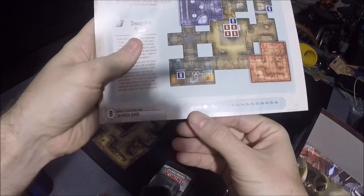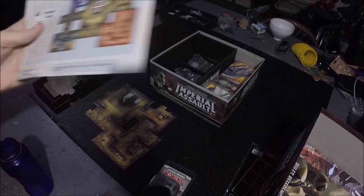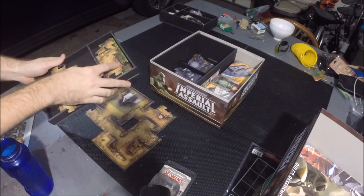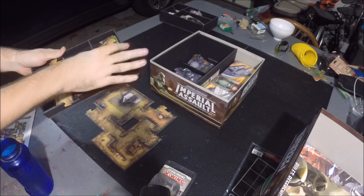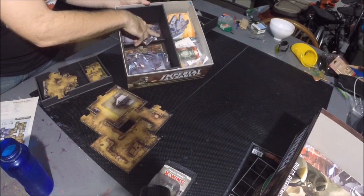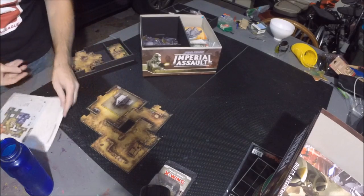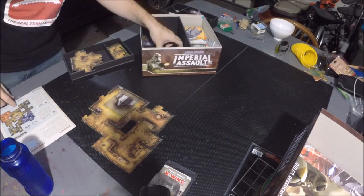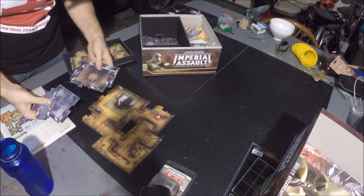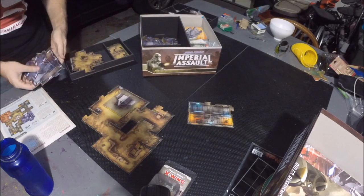If you look at the bottom of the guide, it tells you all the tiles you need. They're numbered numerically, so it makes it pretty easy. I've got tiles 1 through 11, then 12 through 19 in here. I have them all sorted numerically, so I just did the first half, moved to 16, and now I need 20 and 21.